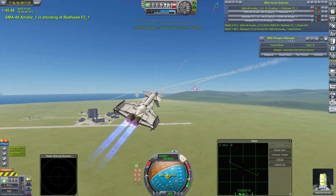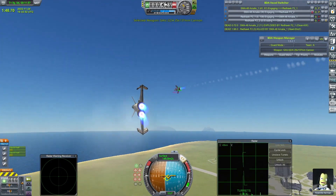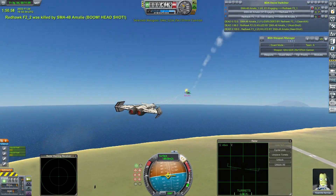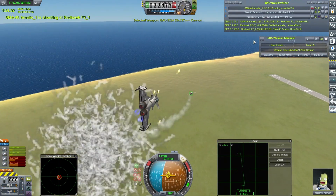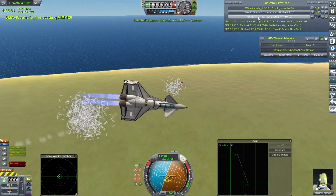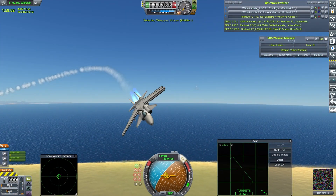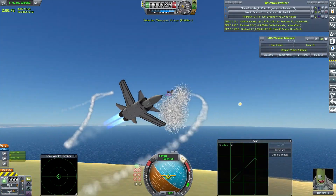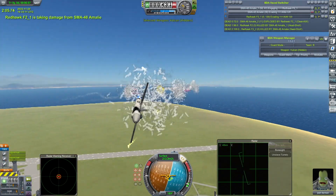Yosemite Kerman again — there's a bit of a joust going on there. One of the crafts is heavily hit. Yosemite Kerman just trying to line up the guns. Another one of the Redhawks has gone — we're down to the last Redhawk, and it doesn't look like it will be for very long. Josh Kerman dodges one missile but now has to take on two of the SMA-48s, and that is not going to be easy. Of course, they will have plenty of missiles.